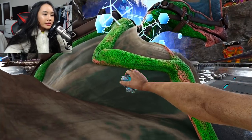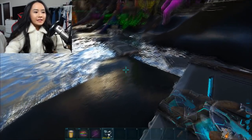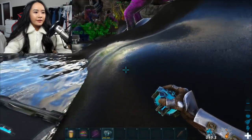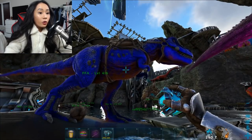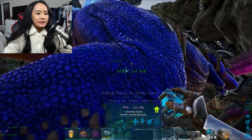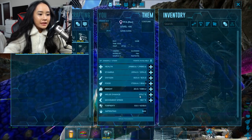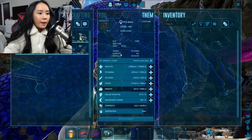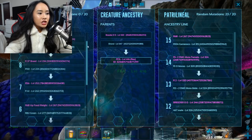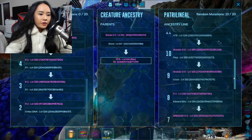For the last dino — the tenth — we've got a Rex, and this one actually looks really pretty: a very nice royal blue color. For stats, it has 29,000 health, 2,000 stamina, and 1,000 melee damage with 94% imprinting — raised by Nyx, with 200,000 XP. On the ancestry, the left side has zero random mutations and the right side has 23 random mutations.